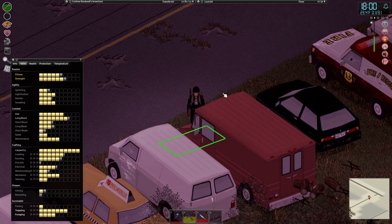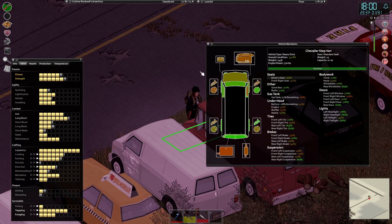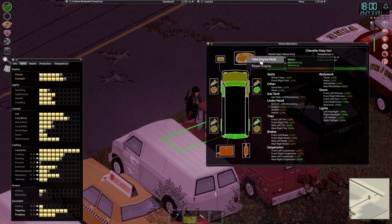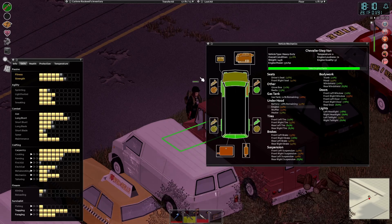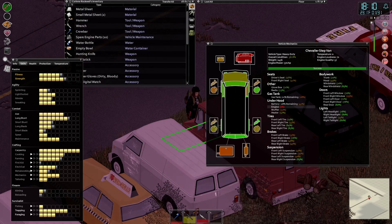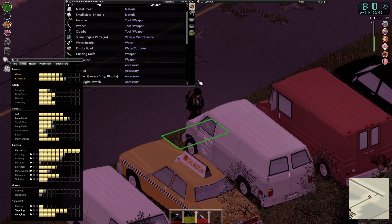I don't know if I want to take this one or not — let's think about what this is. The parts in the trucks might not be worth it. That engine is not good. Let's see what we get out of this thing — I thought it might be a decent engine but no. It does have a nice brake on it, that's pretty decent. Now we're up to 10 spare engine parts — that'll get us to 31% on the fire truck.